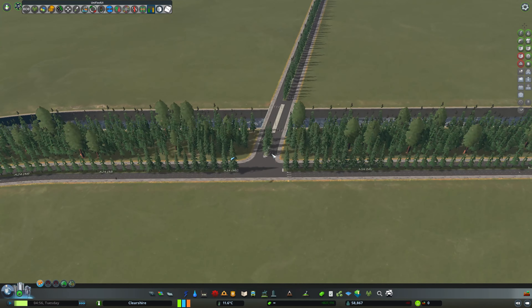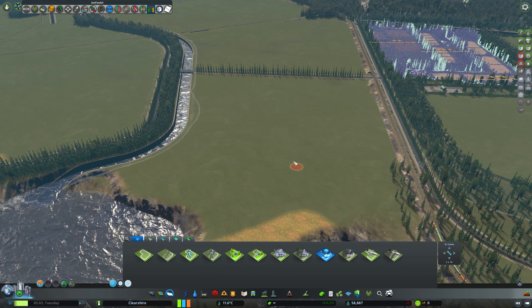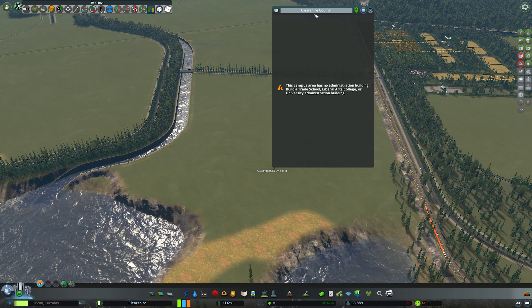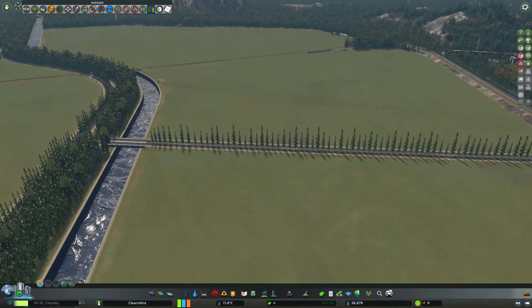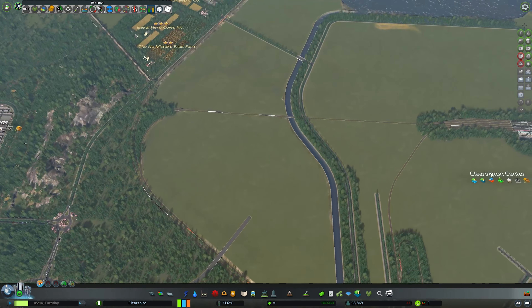Yeah, that's not going to be the best honestly. Here we'll have the campus — let's add the campus here. Campus area, yep, and we call it Clear Shire County University. Okay, now this part here needs to connect up somehow.